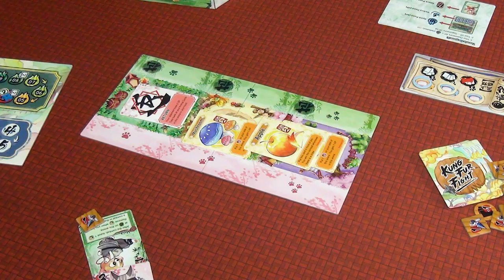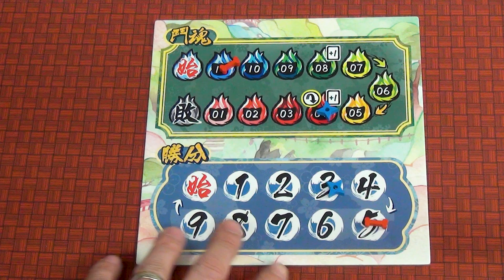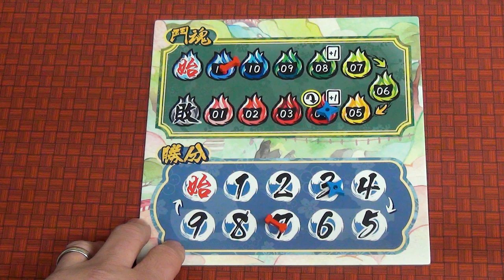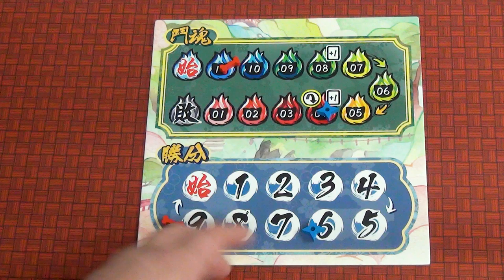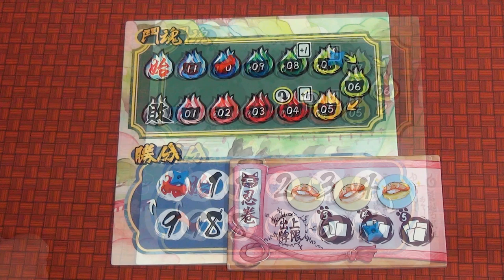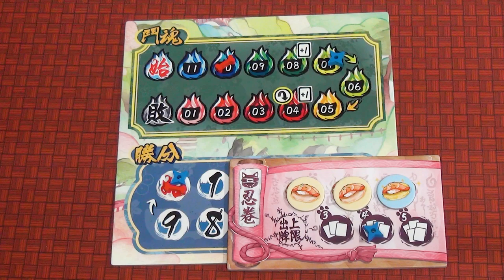Going back to this round tracker, you can see that you're kind of chasing each other around this track. It's not about how many victory points you get total — it's how many you are ahead of the other person. If you are ever four or more victory points ahead of your opponent at the end of the resolve phase, you win. The other way the game ends is if your spirit points go down to zero, you lose. At some point during the game, you're going to need to pick up your cards so you can play them again.